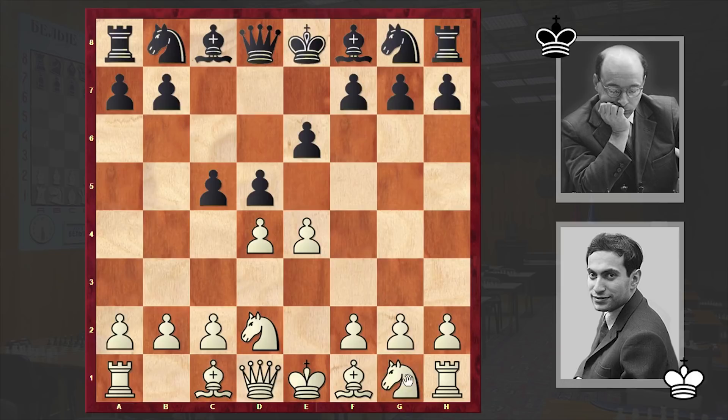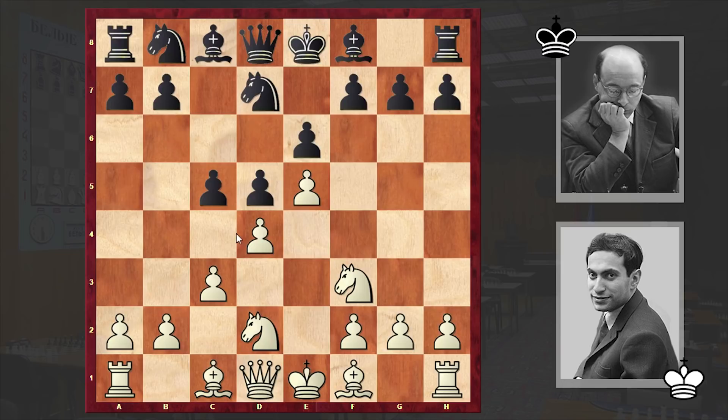Ngf3, Nf6 — here c takes d4 or Nc6 are among the popular alternatives, but in the game we see Nf6, with which black is provoking white to play e5, something which Tal did. Then Tal strengthened his center by playing c3, Nc6, Bd3, and f6. This time black is undermining white's center from the kingside.